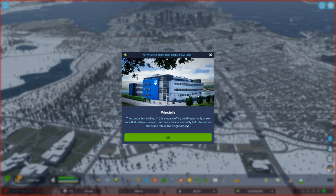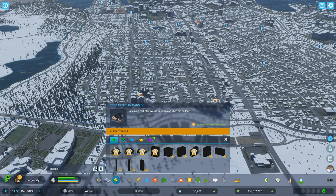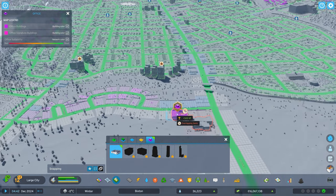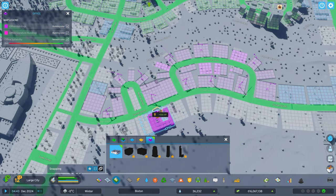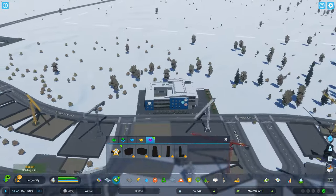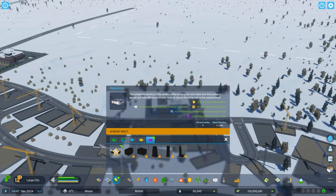Perfect timing — a new signature building is available: the Principus. Companies working in this modern office building not only ensure justice is served but their efficiency actually helps reduce the crime rate in the neighborhood. It offers plus five wellbeing within half a kilometer, plus five interest and university education citywide, plus one office efficiency citywide, and plus one university graduation chance. We'll place this building right smack dab in the middle of the office park — right between these two rows. Look at that, it fits perfectly!